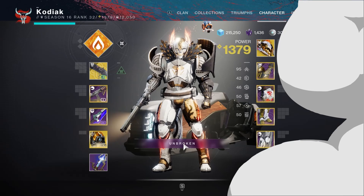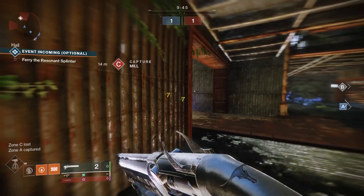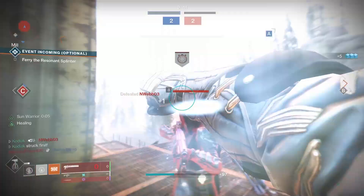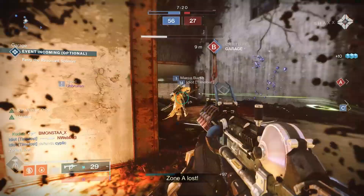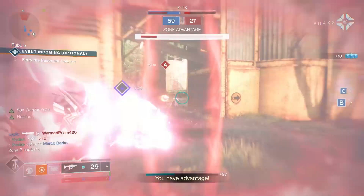Hey guys, welcome back to another Destiny 2 video. Before we get into raw numbers or situational uses and advantages, let me sum up the Loreley Splendor Helm in one word: broken. I would strongly argue this is currently the best PvP exotic for Titans in the entire game. This isn't reaching day-one Ursa's or One-Eyed Mask level, but I would not rock anything else over these currently, even the Dune Marchers that I've been using to hit people in different zip codes for the past few months.